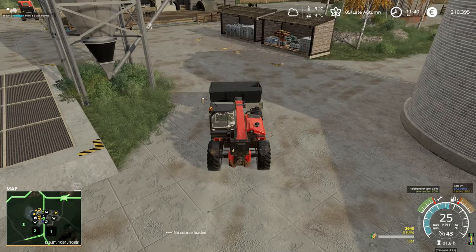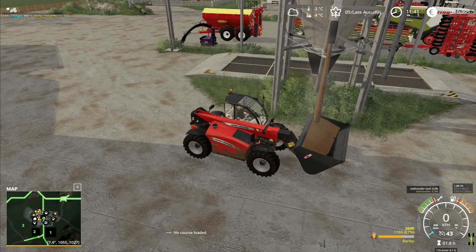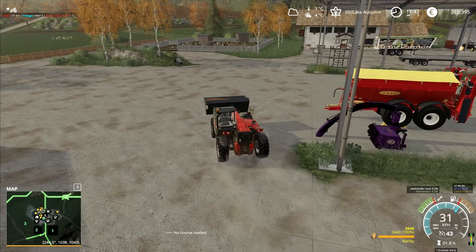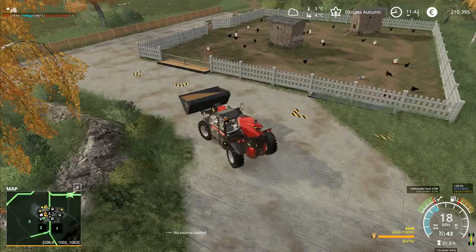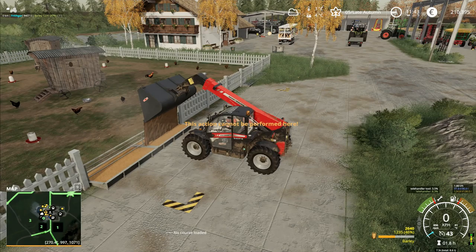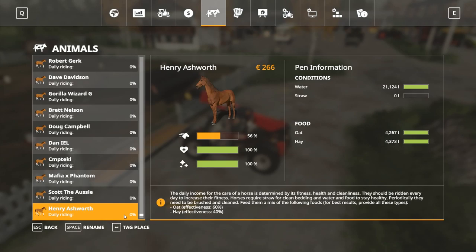I'm wondering whether I should do another field — I've got the one next to the shop I want to do, but should I create another field somewhere to have a few different crops? I don't think we will this time round, but maybe next time. Chickens now have all their food, cows have all their food, and horses have all their food.